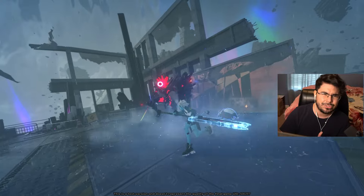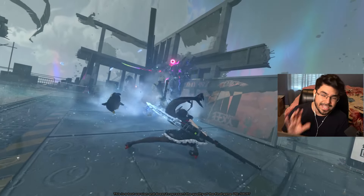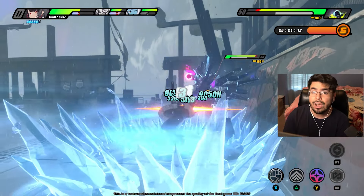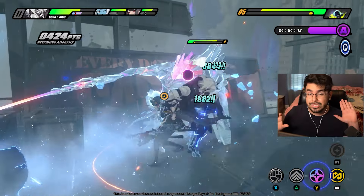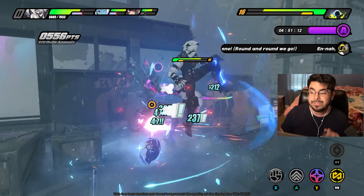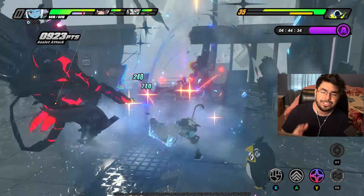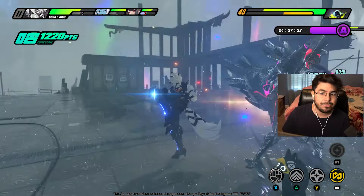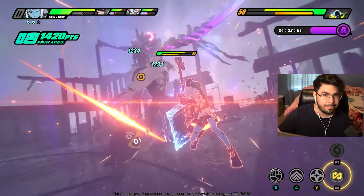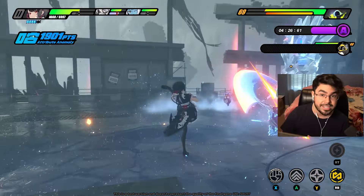There are definitely moments in the game that teach you how the parry system and dodge work. A lot of people just spam parries on low-health, low-daze-meter enemies because you rebuild parries quickly through chain attacks. I think they gave us five or six parries this time around — up from three or two. On stage 10 of Shiyu Defense, you absolutely have to know which moves to dodge and which to parry, because choosing wrong will get you hit hard.